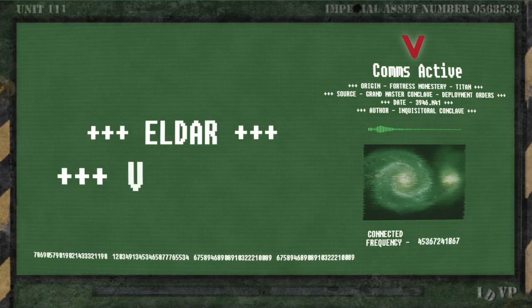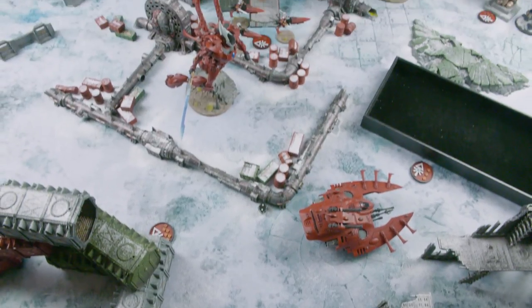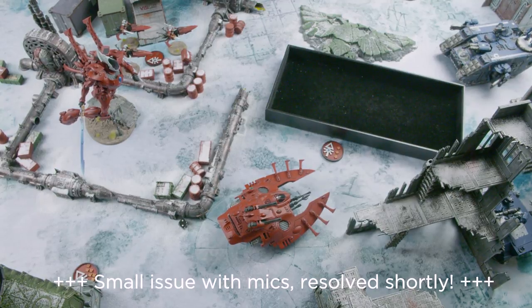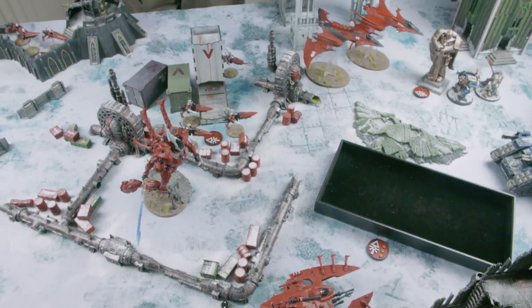Eldar turn one. On the first turn you only generate one card, then subsequent turns you generate cards depending on how many objectives you hold. Liam's gotten quite lucky — he's got Supremacy. The first thing we did was move the Wave Serpent forward and advance it. I rolled a one and spent one of my four command points to re-roll that and get a four to put me in range of objective three. I didn't really need to do that but I want those Wraith Guard close as fast as possible.